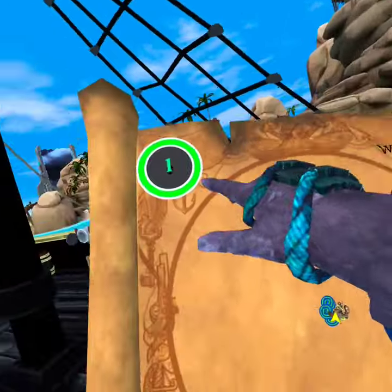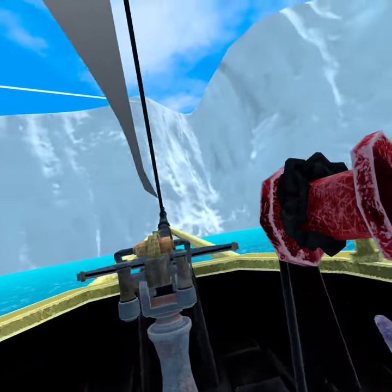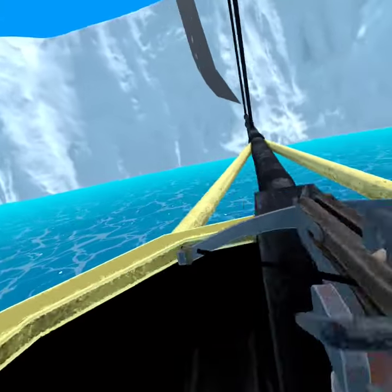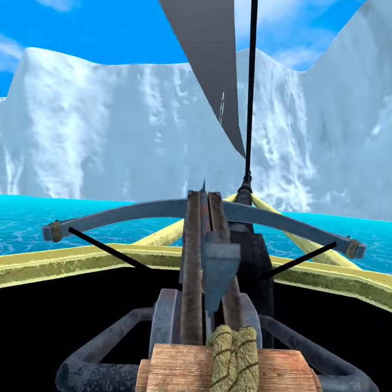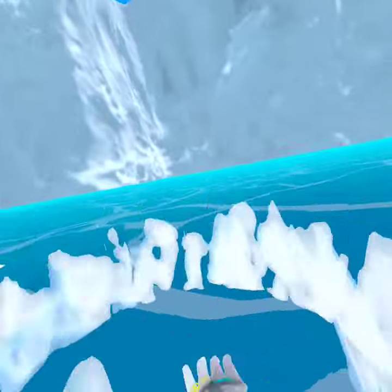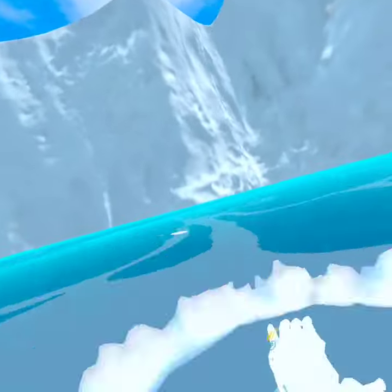To get outside the map in Sail VR you just need to go to one of these edges around here. Once you hit one of the edges you want to swim over there, but if you have a harpoon you can shoot it this way and then grab onto the zip line like this, so you don't have to swim as much. Then just swim outside the barrier.